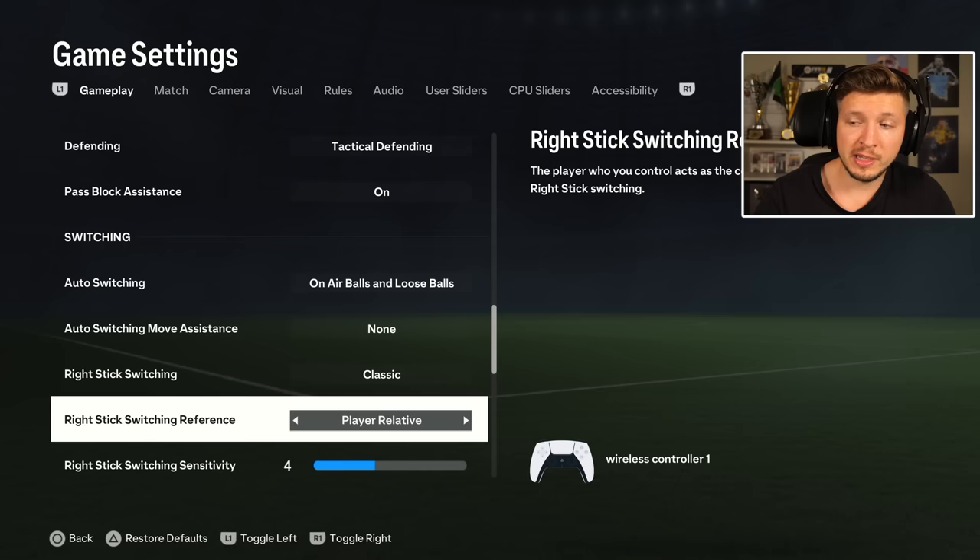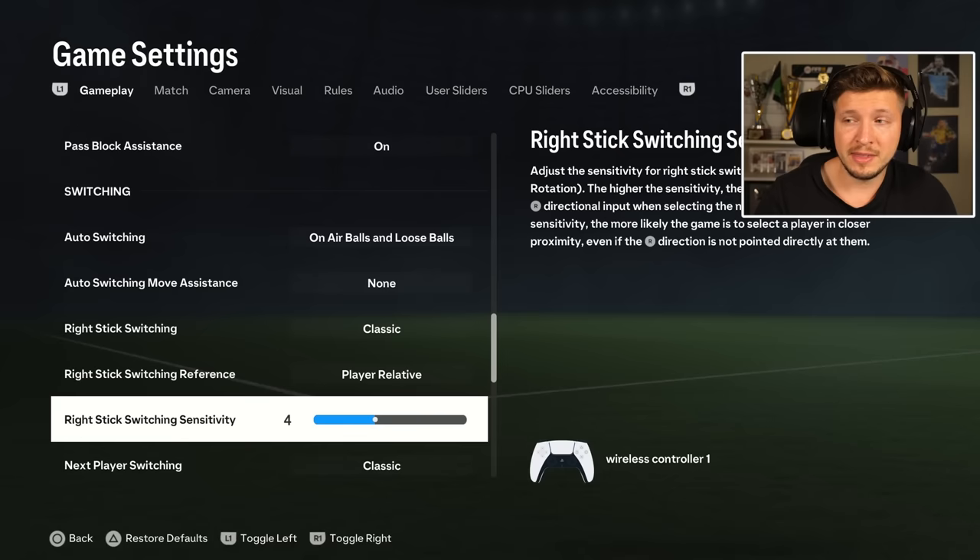Reference — ball or player. Default is player and I think makes more sense. And then there's a new setting called Y-Stack Switching Sensitivity. Here you can try it out yourself and see what fits you. 4 is default. I don't think there's any reason to change it. But if you're not satisfied with your switching and something feels wrong with your sensitivity, then of course you could tweak. But 4, again, I think is definitely fine.